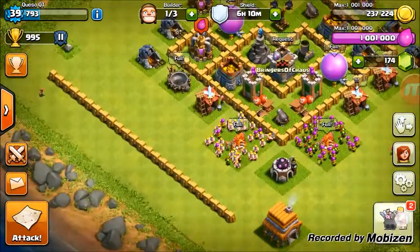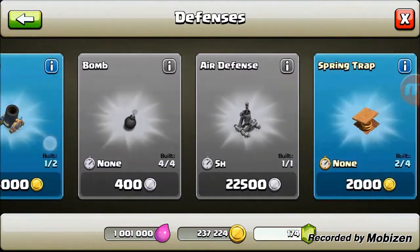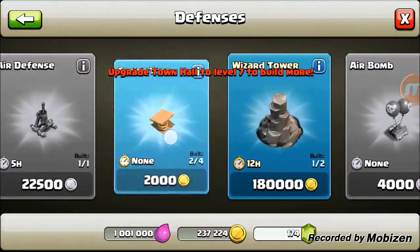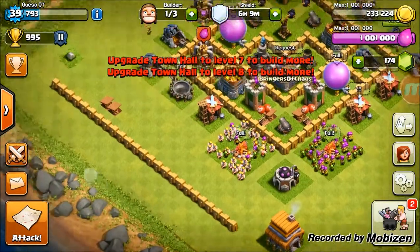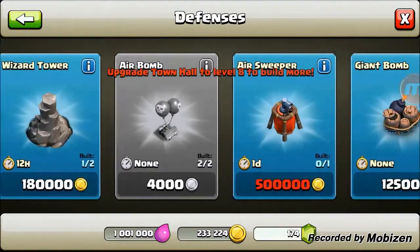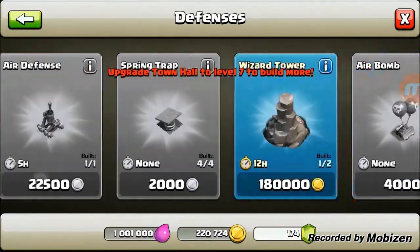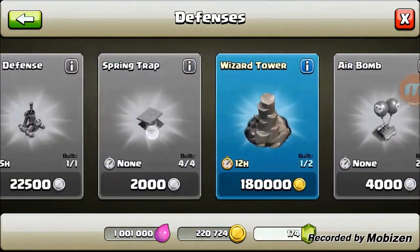Now you might be asking - Taco, why aren't you buying the mortar yet? Why didn't you buy any of the other stuff first? Well, the answer is simple: the more defense I have on this base, the worse I'm going to make the war matches for my clan. So we buy the walls first. We get builders back later today anyway, so we'll be able to get all three new defenses.